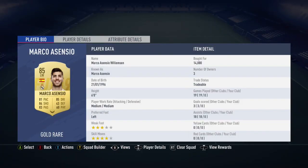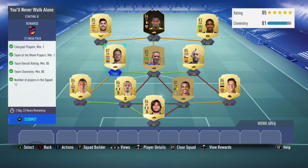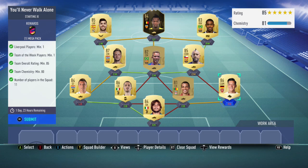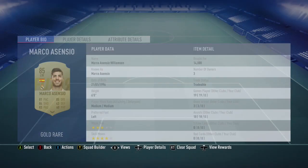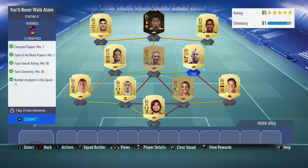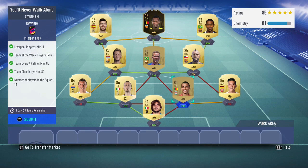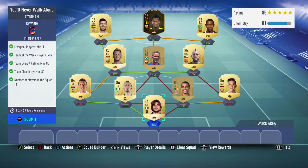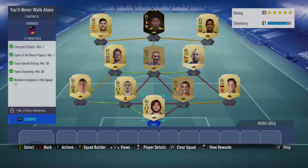Ascensio is really good. 84, 85, 87, 86 - those are your three expensive players, and then Vidal and Ozil. That's the team: we've got Malcom, Batchwhite, Ascensio, Rakitic, Arthur, Vidal, Mandzukic, Bonucci, Matip, Ozil, and Perrin in goal. Very cheap. You'll never walk alone - not now that I have Storage in my club.